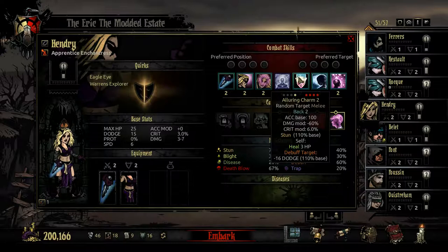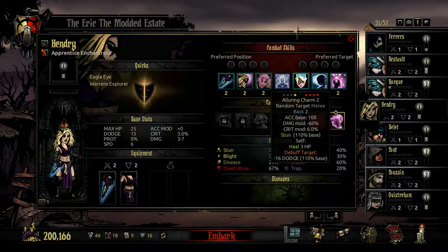The Enchantress's next ability is Alluring Charm. She can only use this from the first position. It targets a random enemy anywhere in the enemy team. It has a minus 60% damage modifier, moves the Enchantress back, debuffs your target's dodge by 15-20, has a normal chance to stun the enemy, and self-heals the Enchantress by 3-7. You're not going to use this too frequently, but it's a good way to get back into position if you expect to get shuffled or pulled forward.